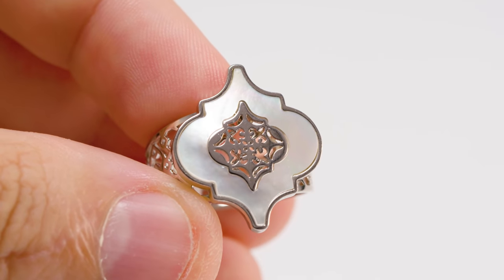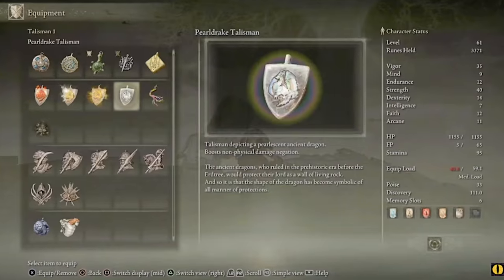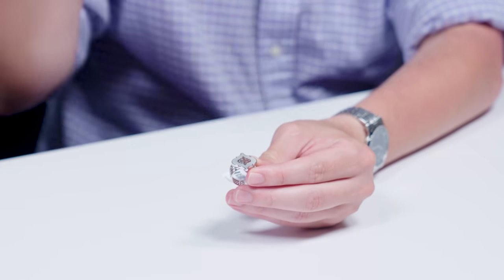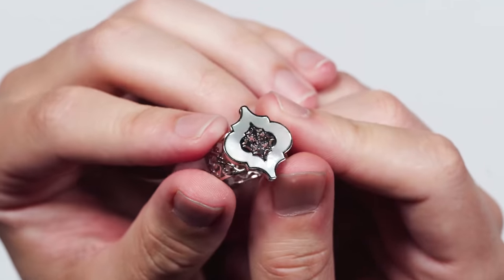There's a type of item in the game called a talisman, which you can have your character wear and it will give you a certain power-up. There's one made of cerulean amber, which is why I included the blue amber. And there is one that takes the shape of a dragon called the Pearl Drake Talisman — it looks obviously like mother of pearl to me, so I just made a mental note of it. Dragons get used a lot as symbols of protection in this game, and the Pearl Drake Talisman describes how before the golden Erd Tree, dragons were used to protect the lords. I just wanted to include this mother of pearl ring — a little bit of variety.